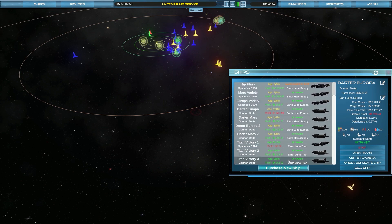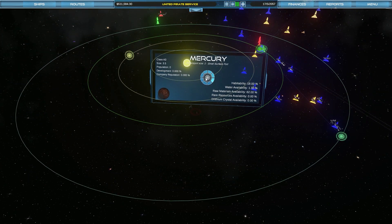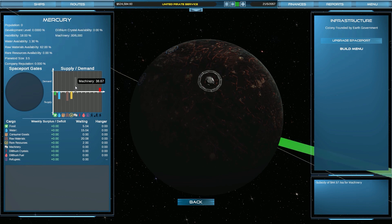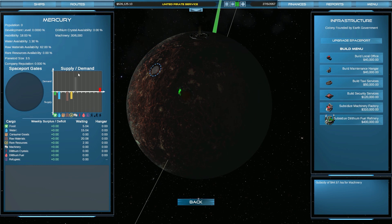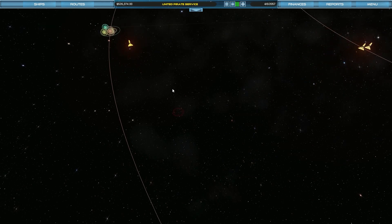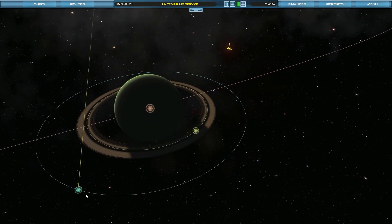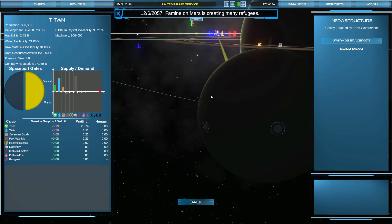Look at the money these guys have made — our real workhorses. I wouldn't want to put out more than they have right now; I think we would kind of saturate the market, which would be problematic. Let's have a look at wonderful Mercury — no dilithium crystals there, but an intense demand for machinery. Our reputation there is zero. On Titan, however — company favorability 97%. It doesn't get much better than that.